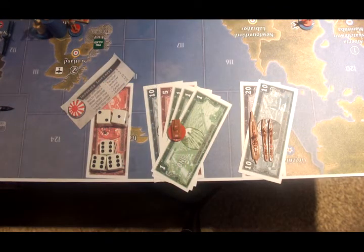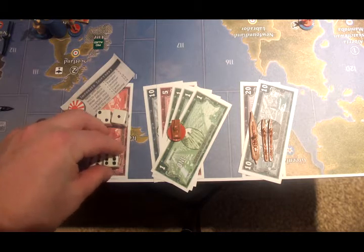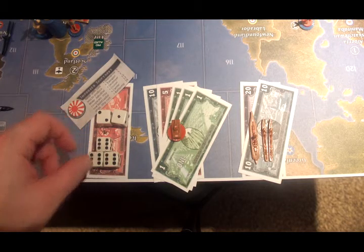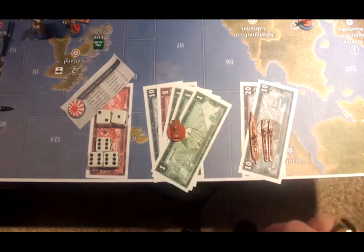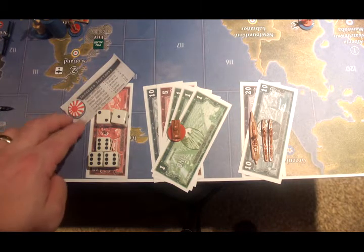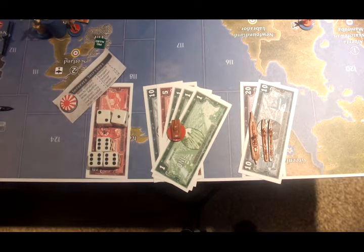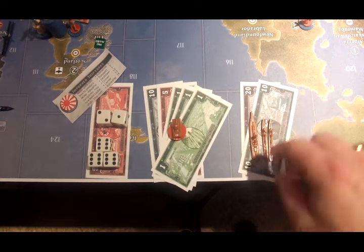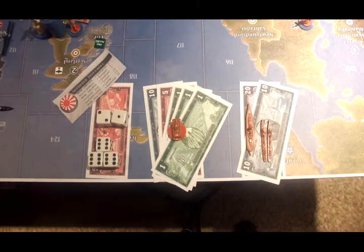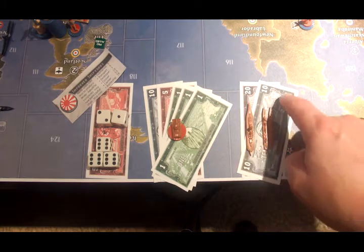Japan spent $5 to get its tech and got it — rolled 3 sixes, so it got its tech 3 times. That leaves $48 to spend. They're going to get 3 tanks for 18, a battleship for 16 instead of 20, and 2 destroyers for 7 instead of 8, so 16 and 14 is $30.